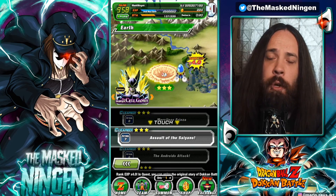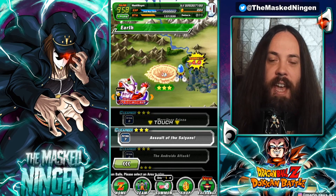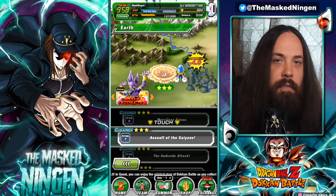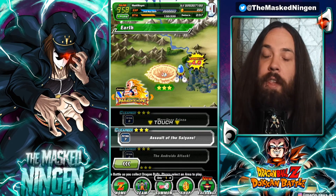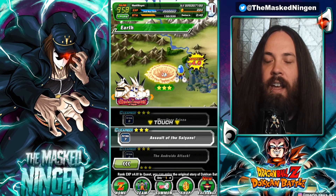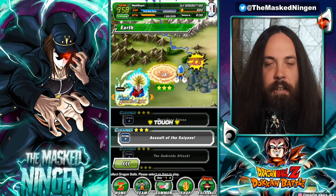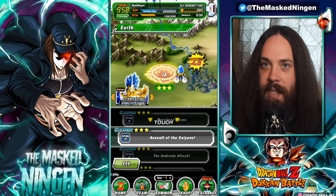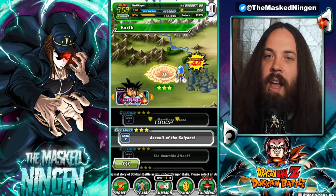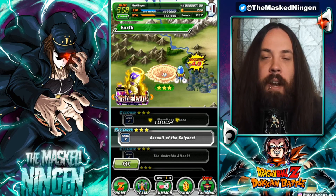In that video, I showed you step-by-step how to set up the auto-clicker to do EZAs on repeat, because every time you go into an EZA stage, the game doesn't keep the fact that you've put it on auto from the previous attempt. So you have to put it on auto every single time. I mentioned you could also set this up for link leveling by changing the steps slightly, and I felt people could work it out from watching the video. But a lot of people asked in the comments for a full step-by-step guide, so we're going to put that out today.